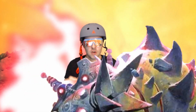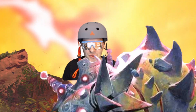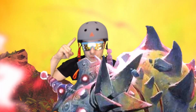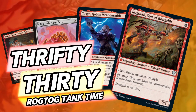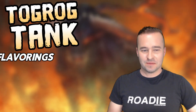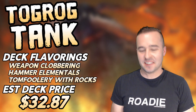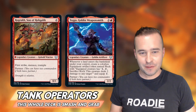Let me tell you something. When Togo needs rocks, you get them rocks. Welcome to Thrifty 30. And also safety first — you need to make sure that if you're destroying a monument, you have a helmet. Welcome to Tog-Rog tank. Hope you're excited. We've got a fun deck to talk about. If you've never built Voltron, if you've never built Mono Red goofiness, this is the deck for you.